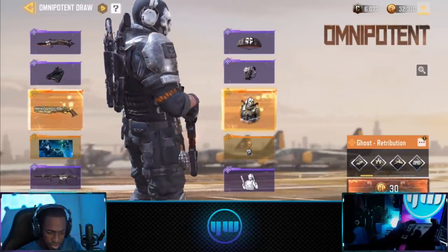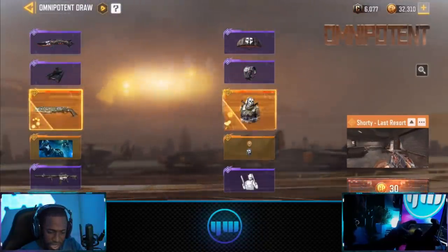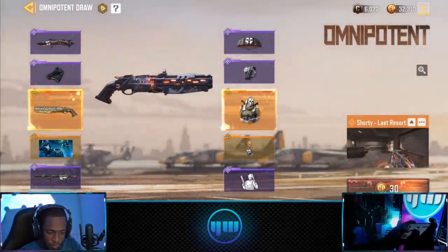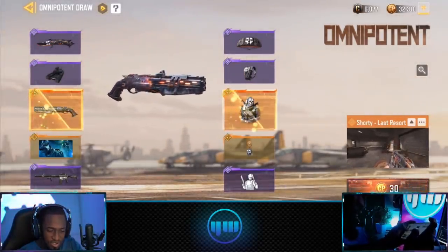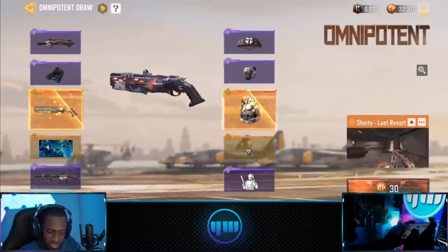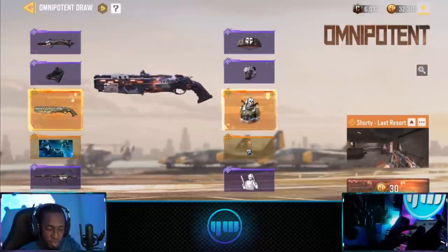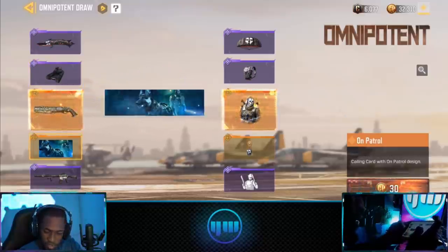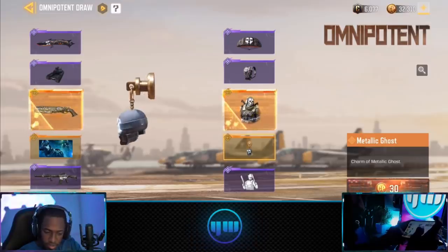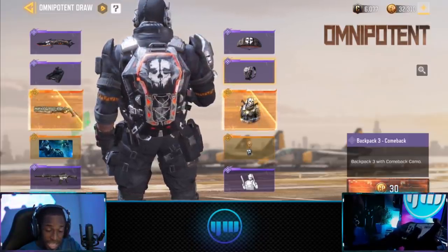This is in fact my best — my favorite Ghost skin. He looks so sick! Alright, what about the Shorty? The Shorty Last Resort. Guys, let me know what you think of this shotgun right here — is it a world-class weapon? Rate it out of 10, let me know. And what else do we got? Got a tank with the Ghost logo on it, got that calling card.